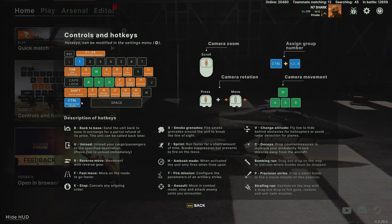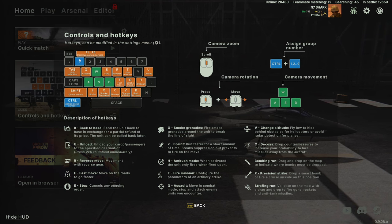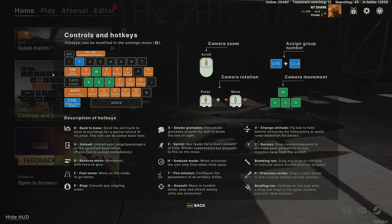Talking about control groups — Control plus a number when you have units selected assigns those units to that number. You can double-tap the number to zoom in on them. One thing I want to highlight: in order to add units to a group, I got used to the Company of Heroes mechanic where you can just hold Shift and then the number to add to the group. That doesn't work here.